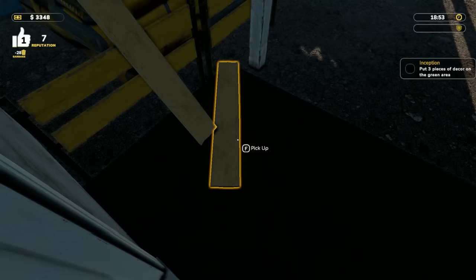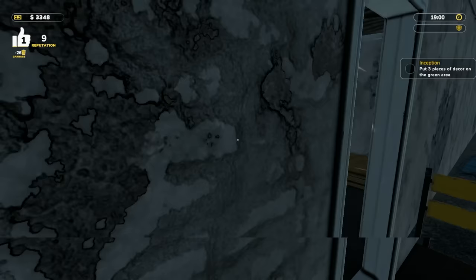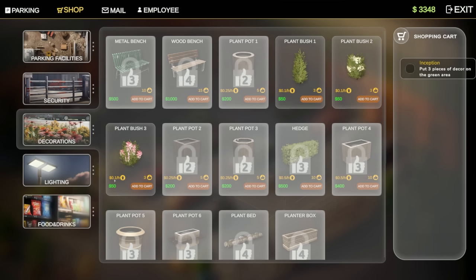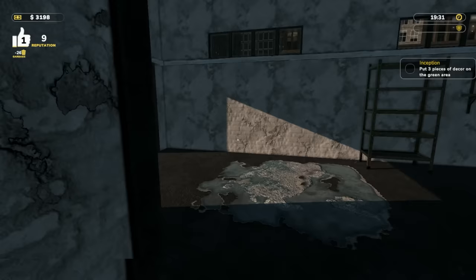New objective: put three pieces of decor on the green area. So I need to buy decor — let's go to shop, decorations. A plant is 0.01 per hour, a bush is 0.01 per hour. We'll go ahead and get one of each and order those.